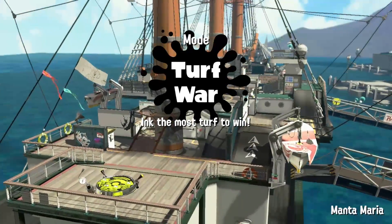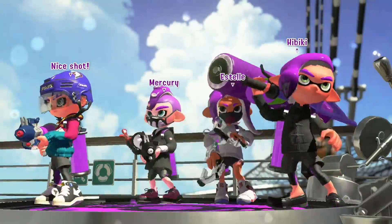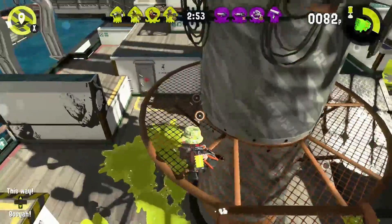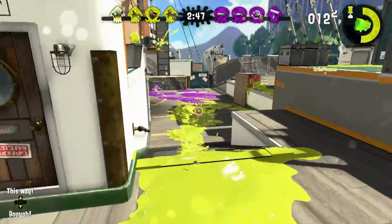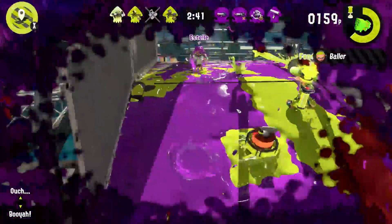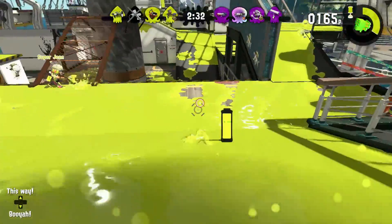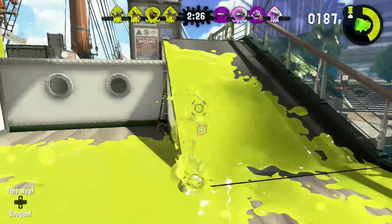So what do you need to know about the Slosher? It's pretty simple — it's just a bucket, and it sloshes paint. Two direct hits are enough to splat. The sub is the suction bomb, which is pretty good, but I'm very timid with it because it uses so much ink, so I try to be careful. And then the special is the Tenta Missiles, which are very powerful — you just toss them out, they're an annoyance to the other team.